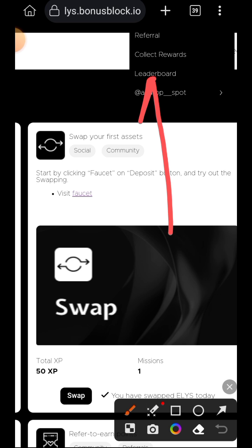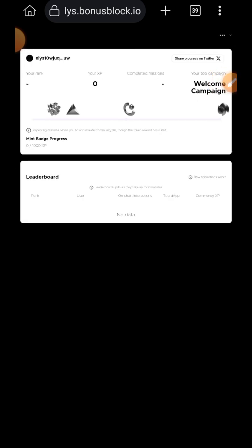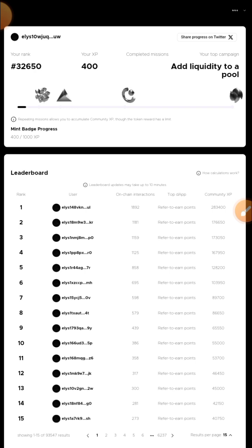On the leaderboard you can see your progress and how many XP you've gained. Note that the website isn't always stable — sometimes it shows zero XP, but just refresh the tab and your XP will appear. When you complete all missions without any referrals yet, you'll get 400 XP in total. Once you've referred two people you get an additional 300 XP. You can come back every day to repeat the tasks and earn more XP. You can also use the faucet every day. Once you reach 1,000 XP, you'll be able to mint your badge — check the leaderboard periodically to see when you hit that milestone.